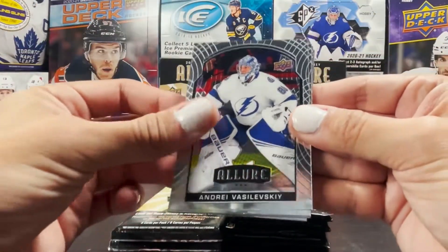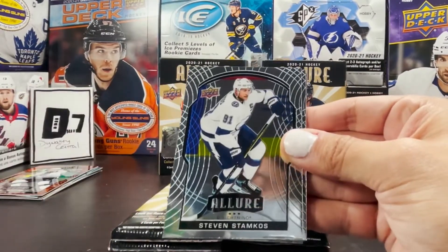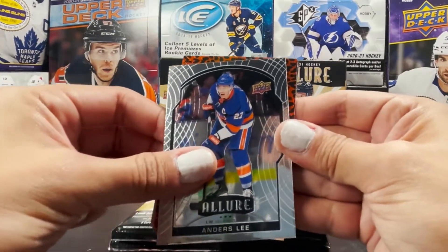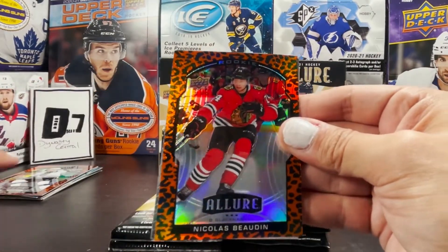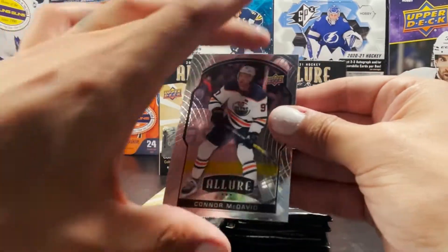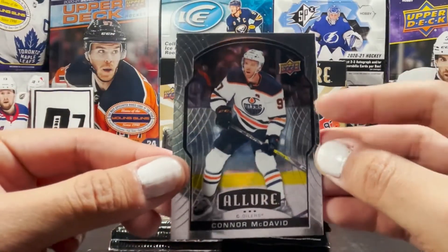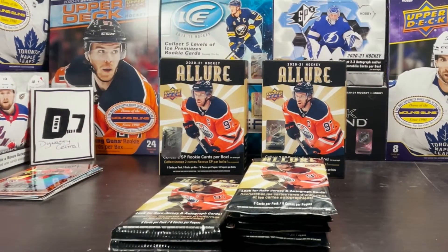Andre Vasilevskiy, Alex Belzeel. Steven Stamkos, an Ondrej Palat, a leopard print rookie Nick Boden — so it's a Nick Boden hot box apparently, hot boxing with Nick Boden. On the back a Connor McDavid base that's very much off-cut. Upper Deck, you guys are killing it in the cuts.